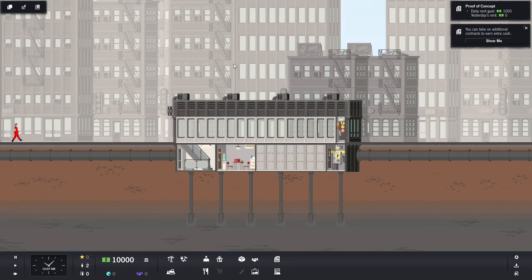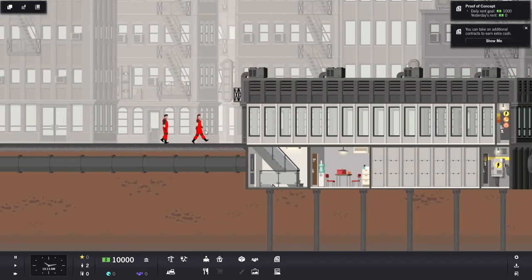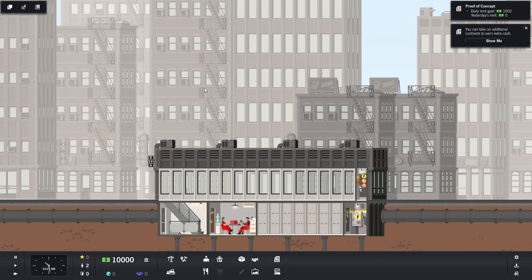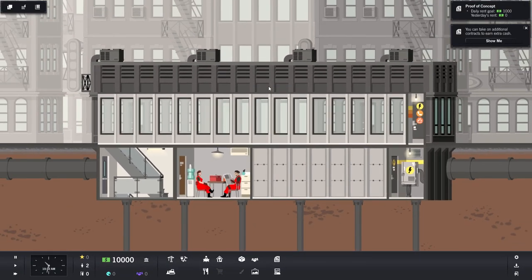So here we are in Project High-Rise. Basically what you see here — you start with this little building with one floor and a basement, a couple of maintenance workers, and you have to build and manage your whole high-rise. You can be residential, you can have businesses, and you have to deal with all sorts of expenses, maintenance, and utilities. It's a relatively in-depth management game. I like the simple 2D split-view art style.